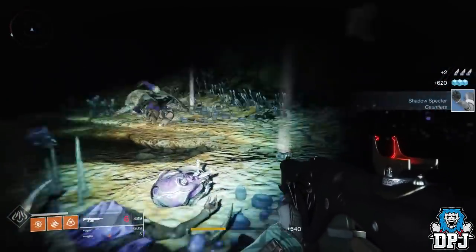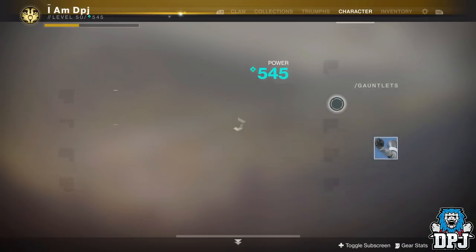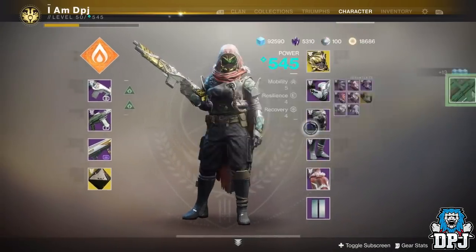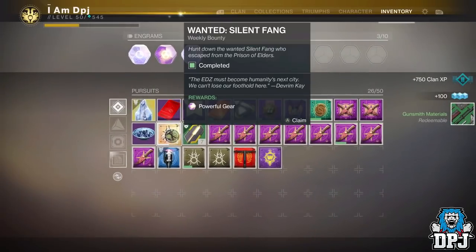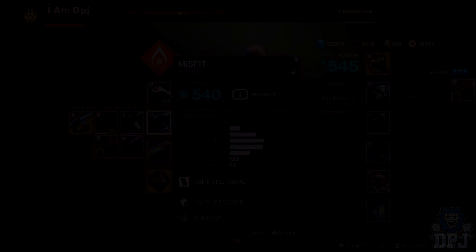So this is how you find and kill Silent Fang, Spider's wanted VIP bounty this week, which rewards you that beautiful, powerful gear. I hope this video helped you out and I hope you enjoyed it. If it did, leave it a like — it really helps me out. If you are new around here and enjoy daily Destiny videos, be sure to subscribe. Hopefully I will see you on the next one.